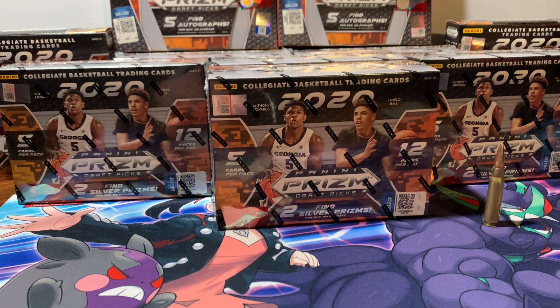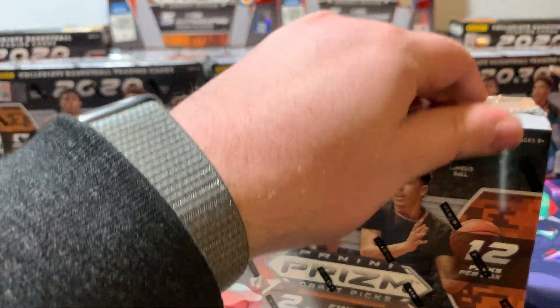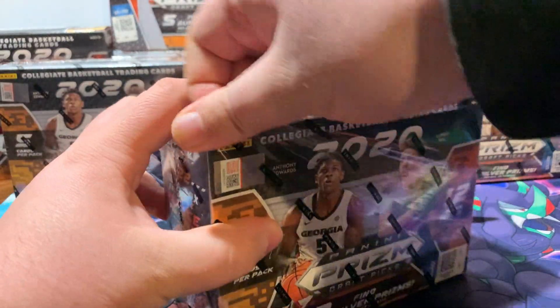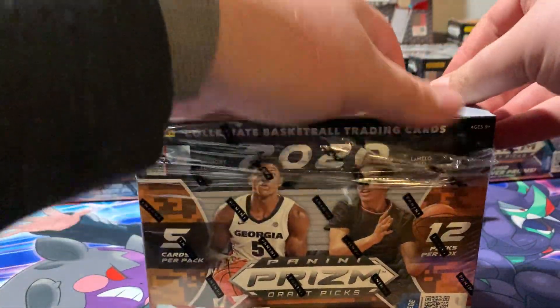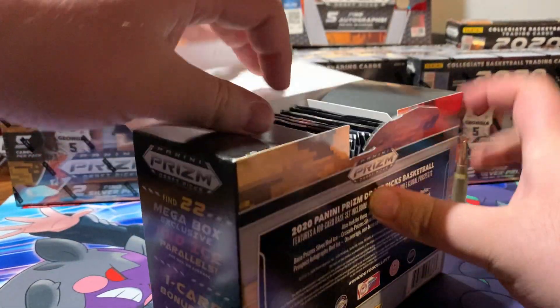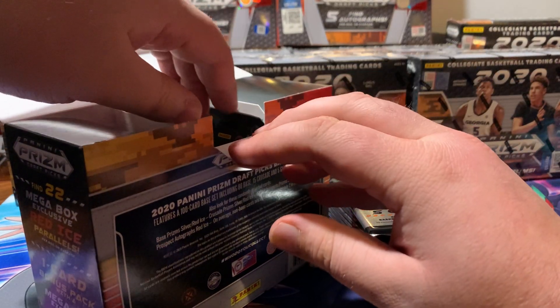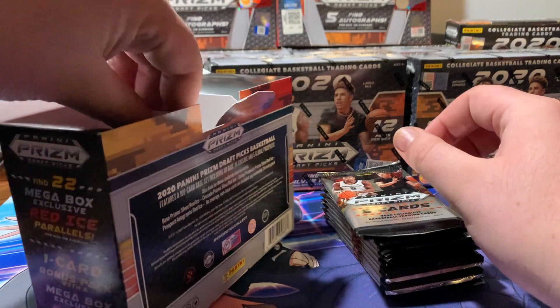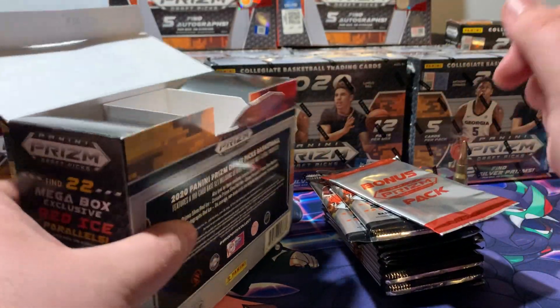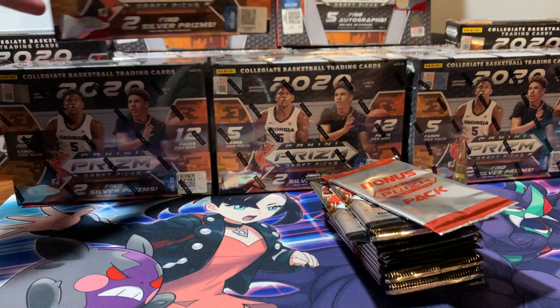All right, we're back with the Bullet Breakers. Gonna rip another mega of the Prism Draft Picks 2020. Let's see what we get. Let's pull some fire out of this thing. We're getting 12 packs plus an auto. We'll save that auto for last and we'll hope for some fire.